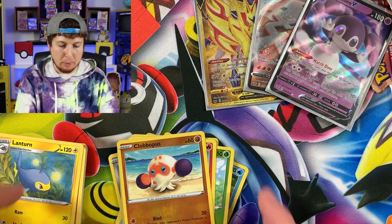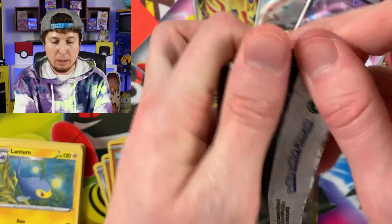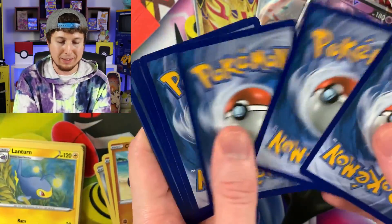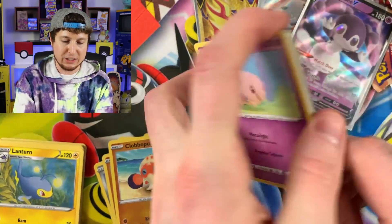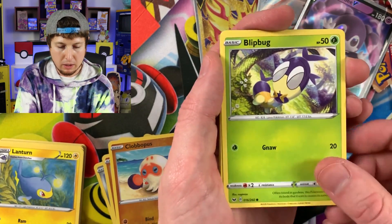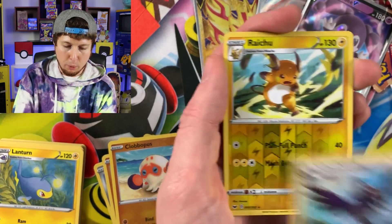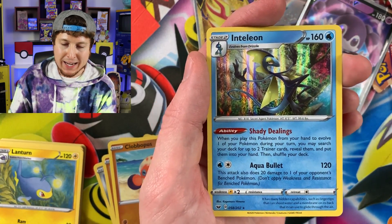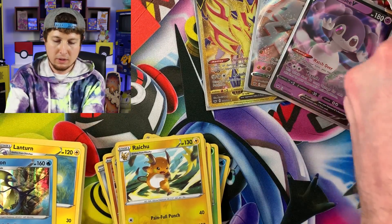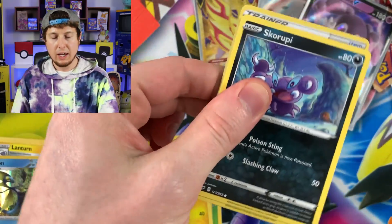Let's go ahead and open up three more booster packs - that'll be half of a booster box. Then we can go ahead and start putting the binder together because I'm really looking forward to figuring out how many cards we are missing from this set. Next up is going to be a Roselia, Chewtle - which sounds like it should be some sort of gum - Blipbug, Rhyhorn, Energy, Mantine, Dottler. We got a Raichu Reverse Holo and an Inteleon Holo Rare - goodness up in here!